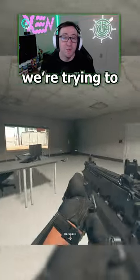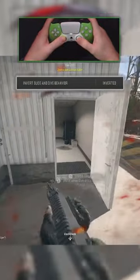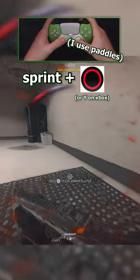This small tip might save your life. We're trying to find some sentinel gamers when I take some backshots. Since I have my slide and dive behavior inverted, all I have to do is sprint and tap circle to dive to cover.